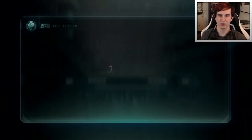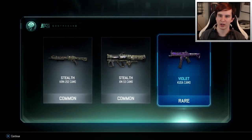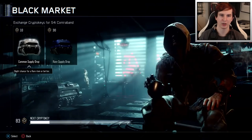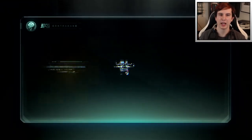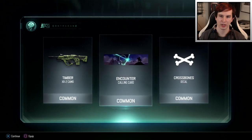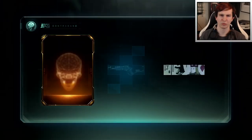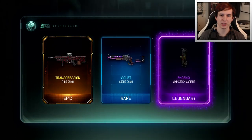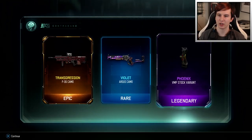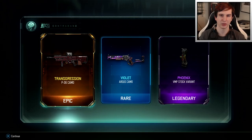Nine to go - I'm gonna do nine common ones. Stealth, stealth, stealth. Rare Violet Cuda camo - that's the same camo we just had earlier. I need an epic today. Encounter's kind of interesting, that's like Cowboys vs. Aliens looking right there, very artsy. Yes! Transgression on the PO6 - violet on the Argus and the Phoenix stock variant for the VMP. I wanna see what this transgression camo looks like. I get a feeling epic is more rare than legendary.